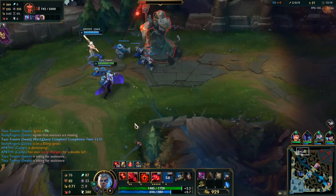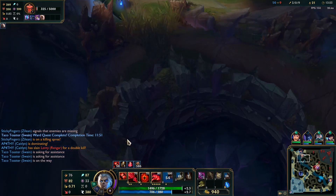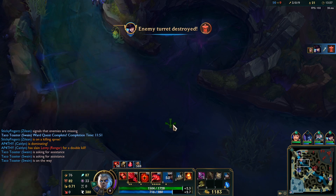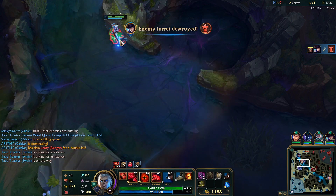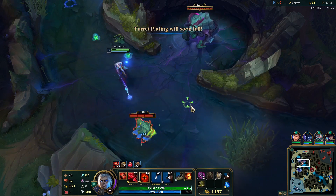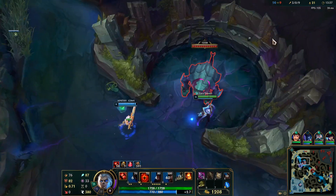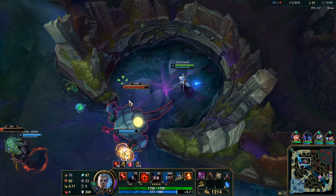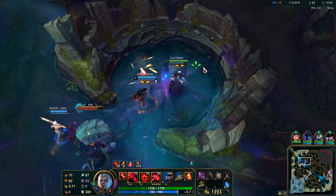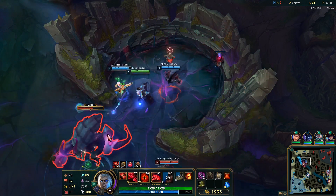We need to do this - Rengar's just respawning. I'm just gonna hit over there to force the objective. Get Scuttlecrab if it's up. I don't have wards but it's alright. I'll save my sweeper.